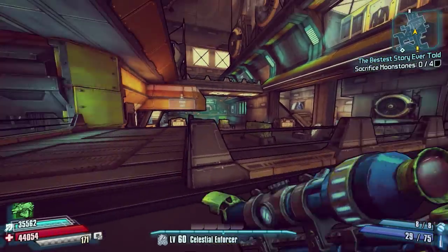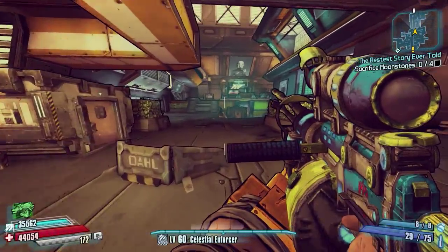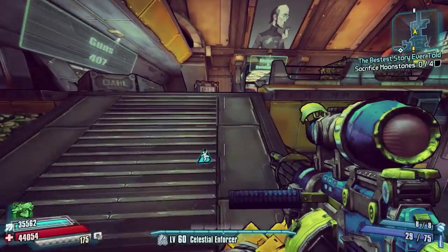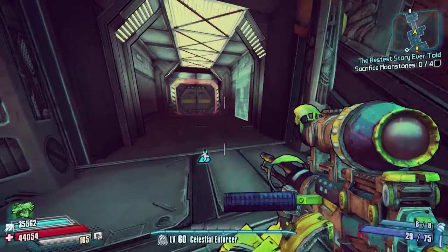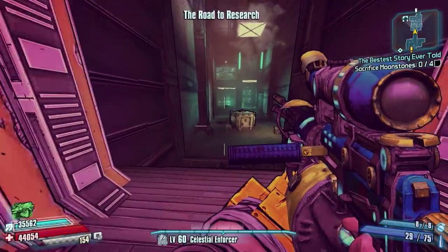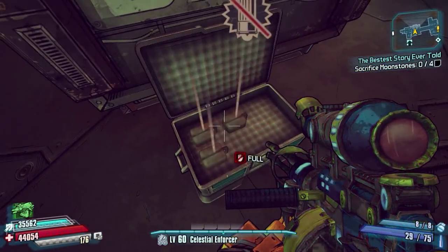As always, if you know of any chests I've missed, please let me know where they are — I'll re-film this video and give you a mention for it. I like to make these as accurate as possible, but I'm pretty sure that is all the chests and loot lockers in this map. Hyperion Hub of Heroism weapon chest location guide — thanks for watching everyone, I'll see you in the next video.